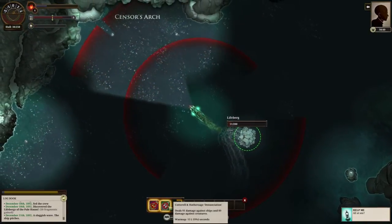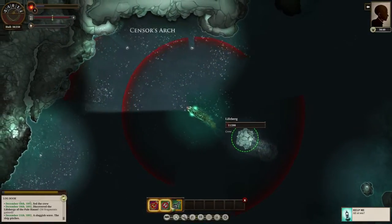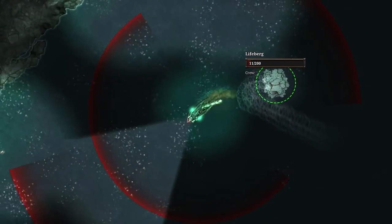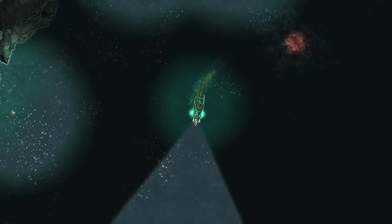But the good news is I've got an aft weapon, which means that even while I'm running away, I get a chance to take a last shot. It's coming in to charge at me — I'm going to take a chance and take a shot. Oh wow, that actually hit! I did not think I would actually get that.